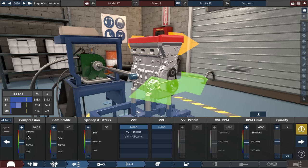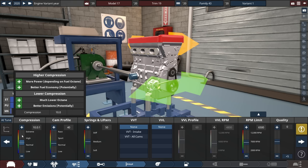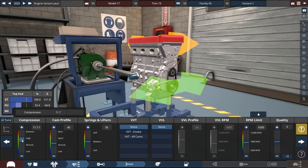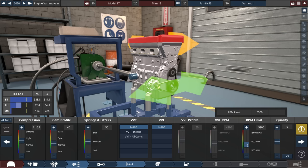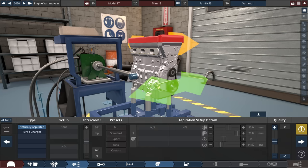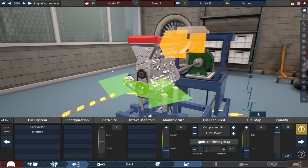Compression was set to a very high level from the test engine build, so let's just leave it here for now. The cam profile springs and lifters I know I have to lower soon. The RPM redline is kind of a game breaker — drop it all the way down to 2,000 RPM. I might as well put a turbocharger, because this did improve the MPG rating, so I'll try it out.